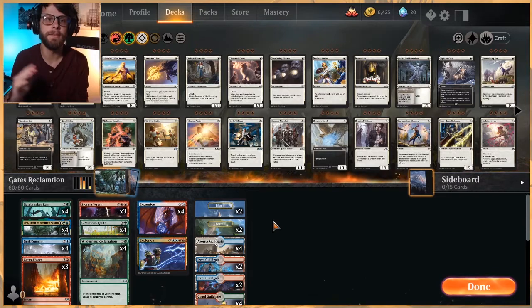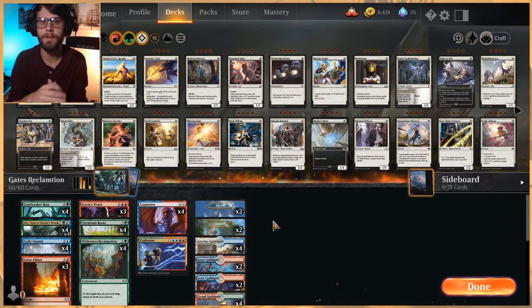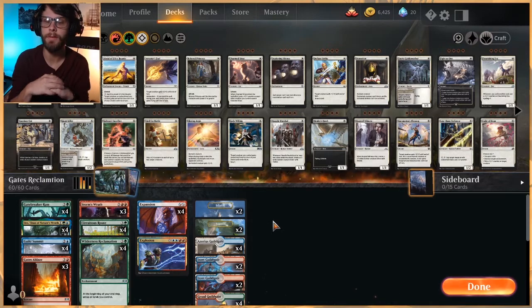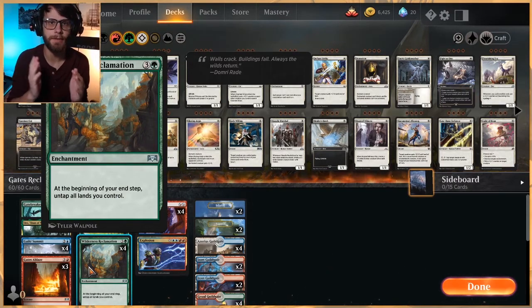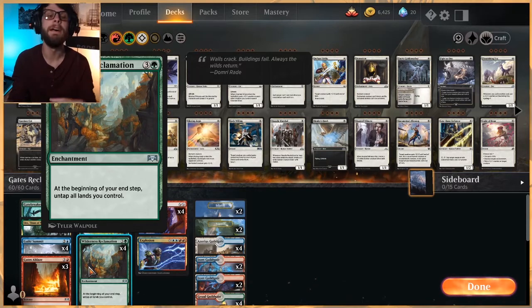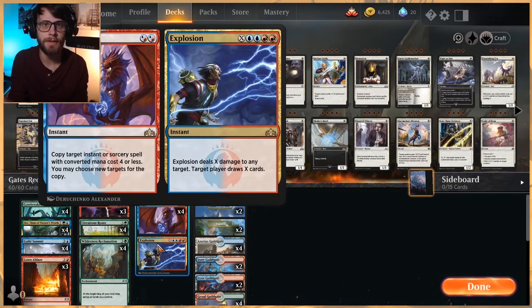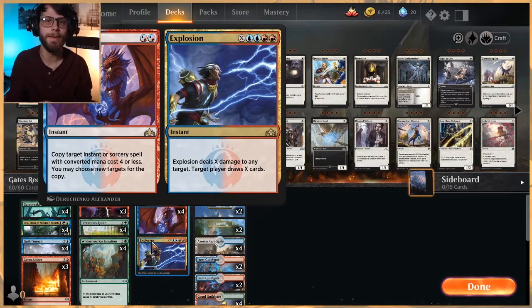This version is slightly different — it's not just focused on the Gates portion. We've talked a lot recently about how with the recent bannings and the companion nerf, one of the decks that rises to the top is the Wilderness Reclamation deck. Essentially it teams Wilderness Reclamation, which untaps all your lands at the beginning of your end step — you can stack these. So you tap your lands, untap with Wilderness Reclamation, tap them again, generating a lot of mana. Then you use Explosion to deal X damage to the opponent, hopefully killing them. Even if you can't kill them, you deal with their board and draw cards, finding your next Explosion for the win the following turn.